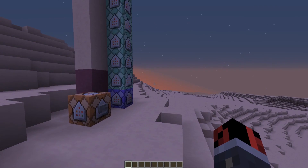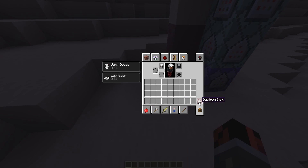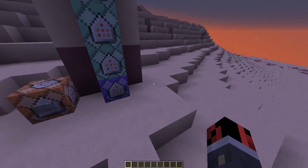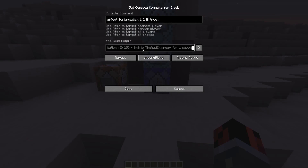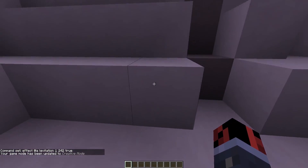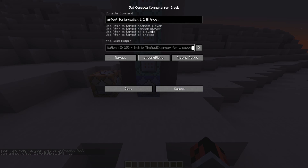Let me show you what's inside the command blocks. This first command block is a give command that lets me give myself a space helmet to wear on my head. I divided this column of command blocks into three different groups. The first group is responsible for changing the gravity of the moon — it's really simple. We have a levitation effect with an amplifier of 248, which makes you levitate down rather than up, like the opposite of a levitation effect, but in a really slow way. If you change that 248 value, you can also change the gravity — decreasing it makes gravity stronger. If you play around with these numbers you can make gravity less or more powerful.